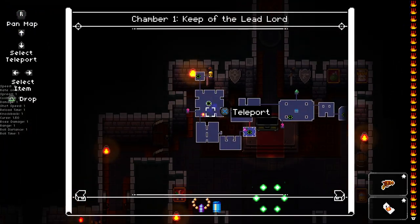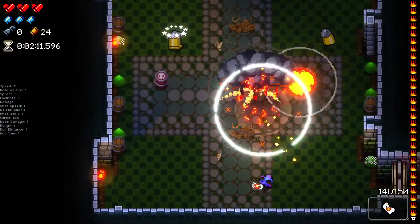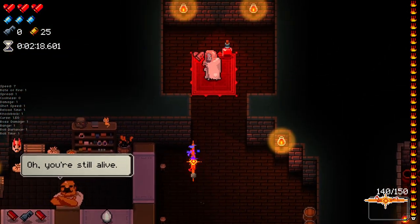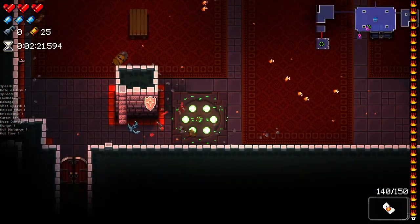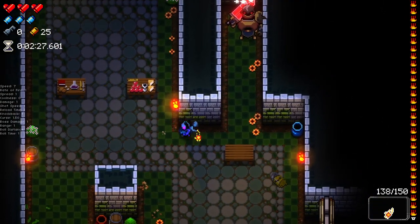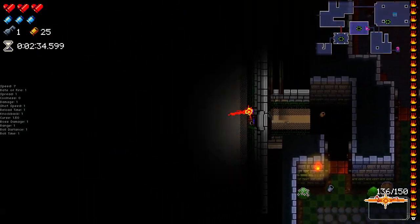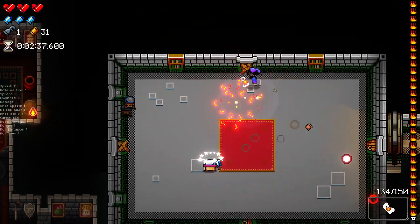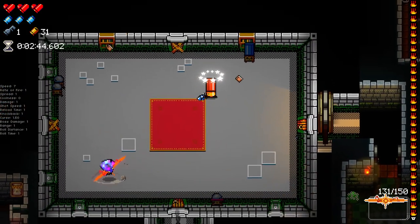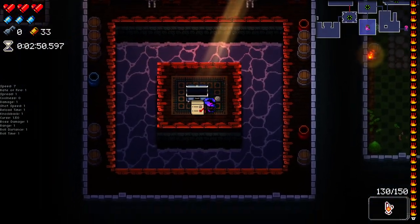Here's one of them now - we jump in and get ourselves a bullet modifier, and it gave us blank bullets! That's pretty awesome. I don't know what the rarity is set to for my version - I have a version with a little higher weight on them so we might see more than one. We also found a secret room and got the ballot. Pretty happy with that.